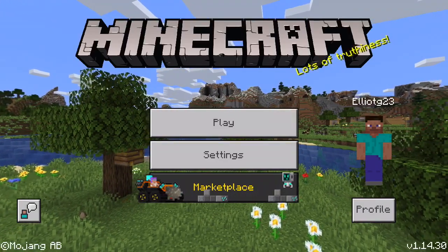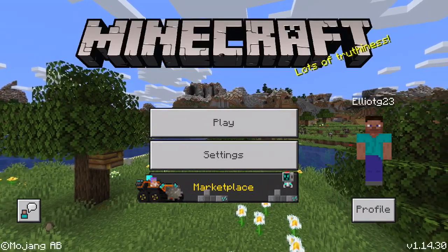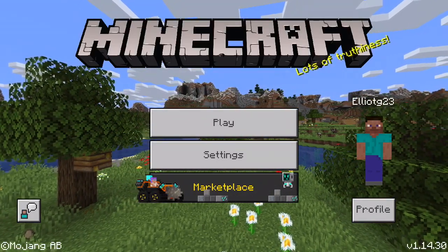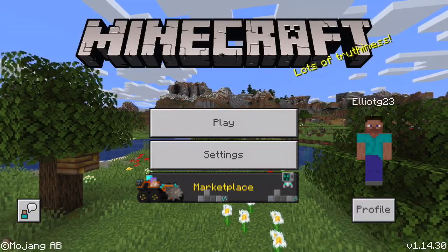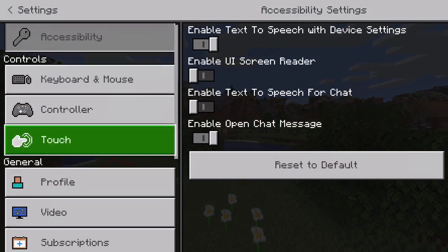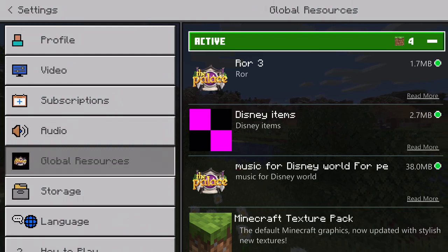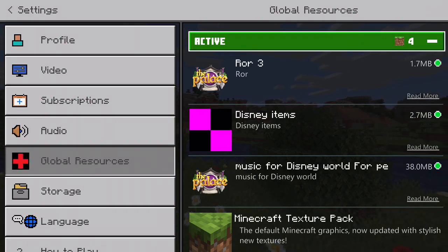Basically, some of you guys haven't been able to listen to the audio on PE. I have now fixed that issue — you will have to download the new pack. Once you download the new pack, there will be a few different packs: one for textures, one for audio, and another one for audio.